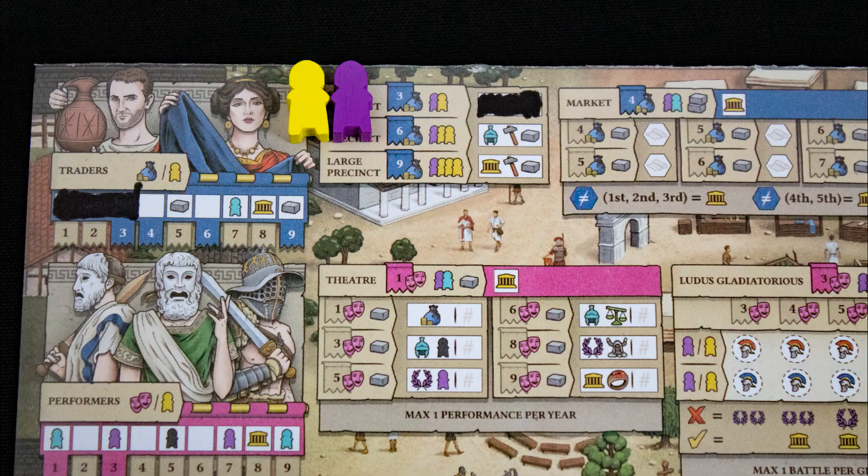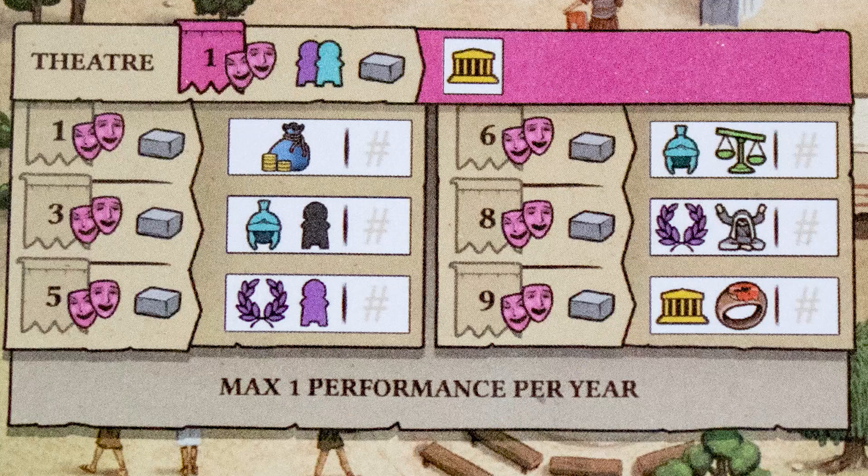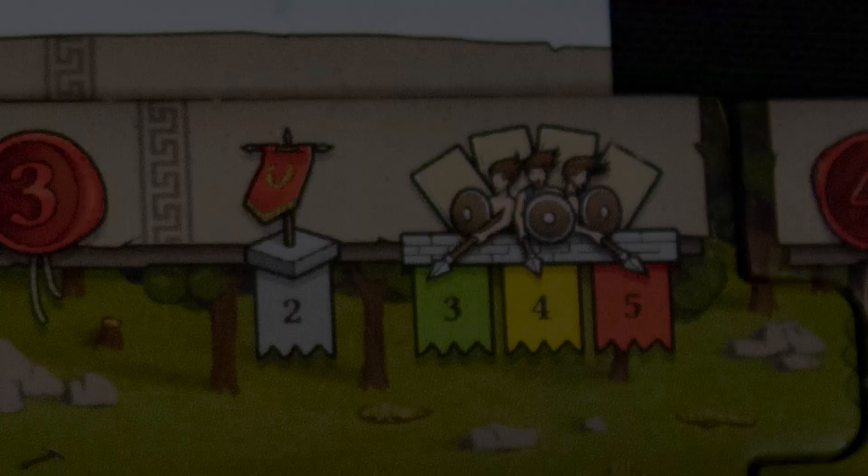Once you have reached a certain level on a track you can build the associated building, like the precinct. Each set of buildings does different things: the market lets you collect trade goods for reputation, the theaters give you a variety of rewards, the temples grant piety and favors, the courthouse lets you recruit workers, and the scouts let you play Tetris for bonuses. In a multiplayer game you can use any player's card for scouting and trade goods.